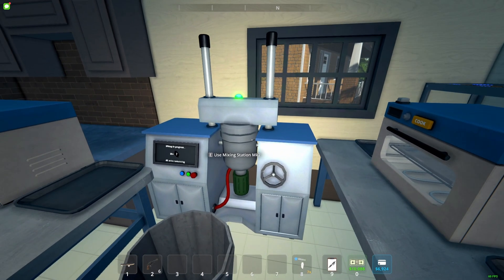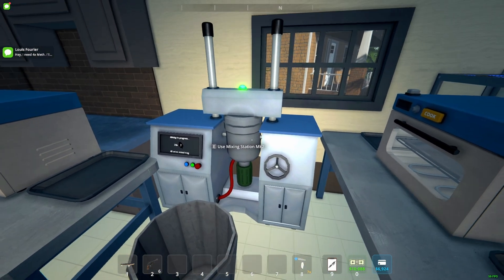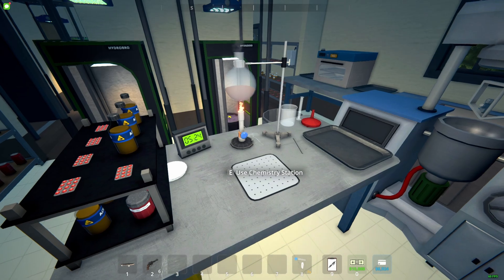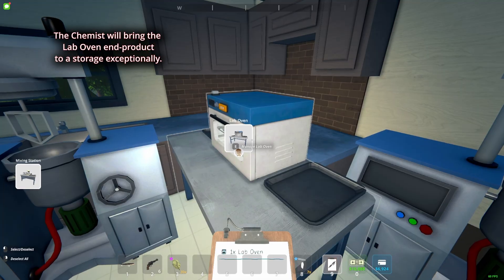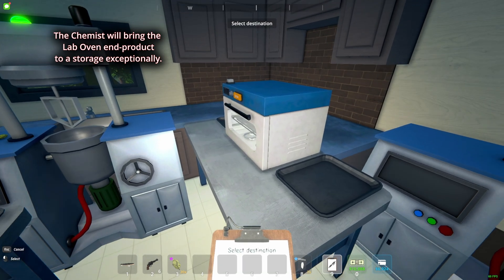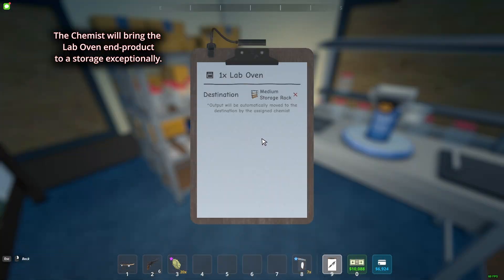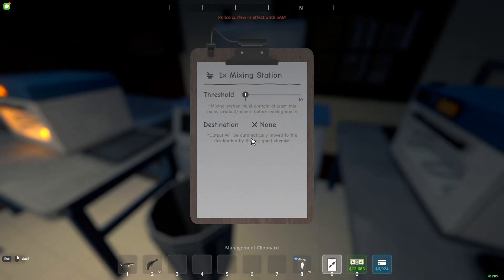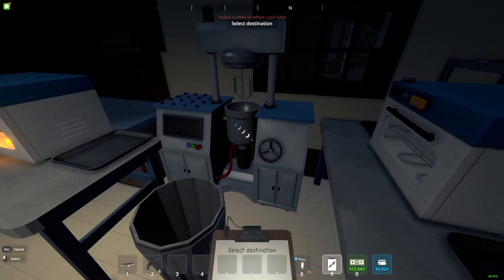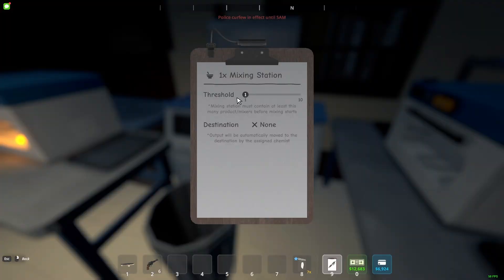He doesn't haul the ingredients, so you need a hauler to bring the ingredients from wherever to the station in order for the chemist to do his work. Once this is done, he's gonna haul the product to wherever you set. Don't forget that when you open the lab oven, you need to set a destination so the chemist can bring the product to wherever you want. In the notepad under Manage Mix Station, you have the threshold and the destination.